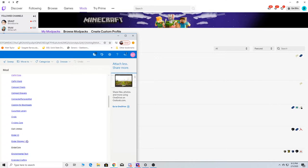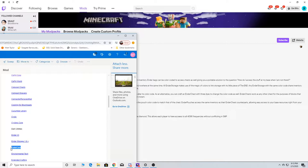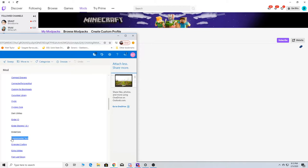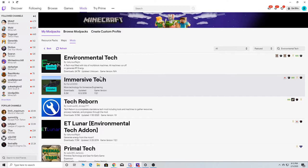Ender Pearls. So I think we already installed that one — yep, it is, because it would have not done that. Let's look at Ender Core — which looks like it's installed. A lot of this stuff, if it's a pre-required one, it automatically does it. We're going to have Environment Track — that's another one I really like. Emission Tech is another good one to have.